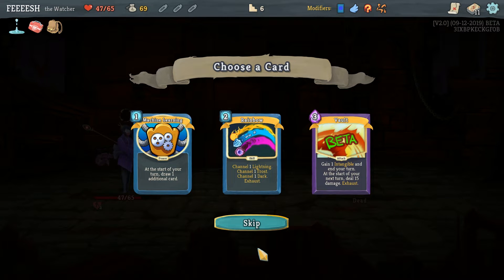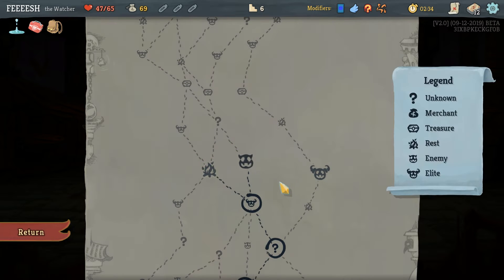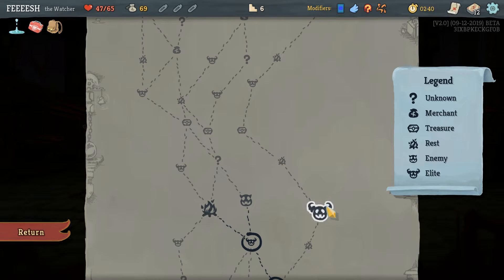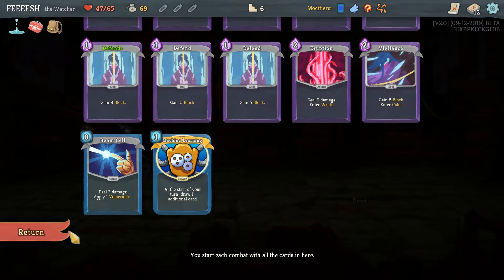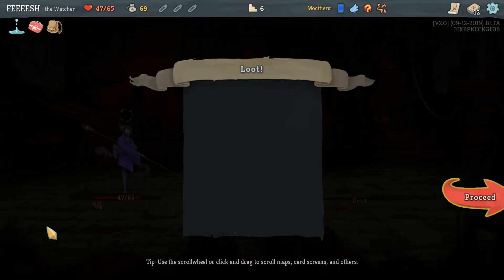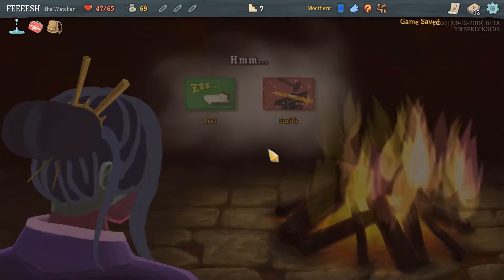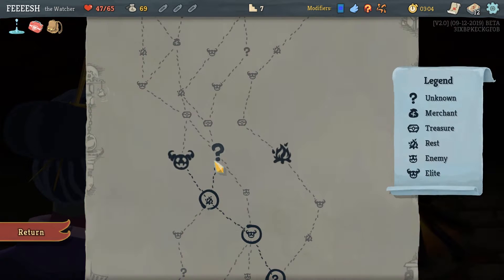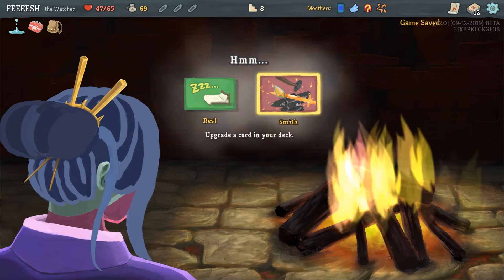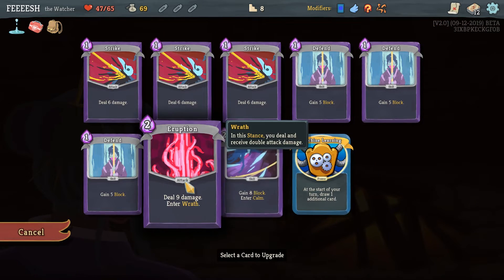Rainbow, or machine of learning, or vaults. Machine learning — because that one's good. We'll find another mid-boss. Upgrading that might work. Upgrading beam cell actually — let's upgrade beam cell real quick. Because we could upgrade a couple of cards before we do too much here.